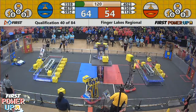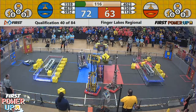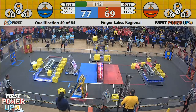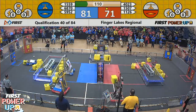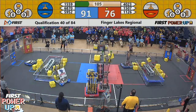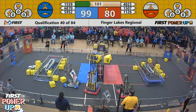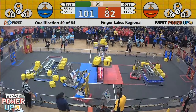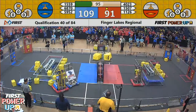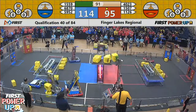Team 6870, the rookie team out of Buffalo, New York, placing a cube into the exchange zone for the human player behind the Blue Driver Station. Meanwhile, there's a battle of the scale going on in the middle of the arena. Blue Alliance so far in possession; however, Sparks successfully lobs one onto the scale for the Red, and then follows up by the Warlocks.